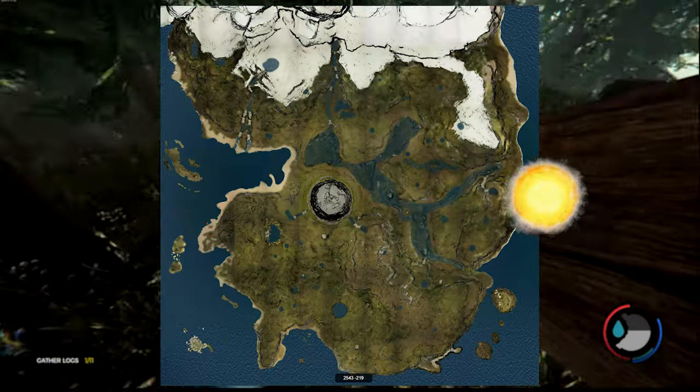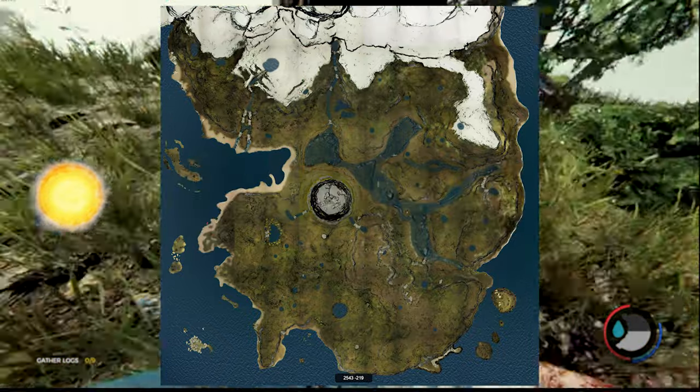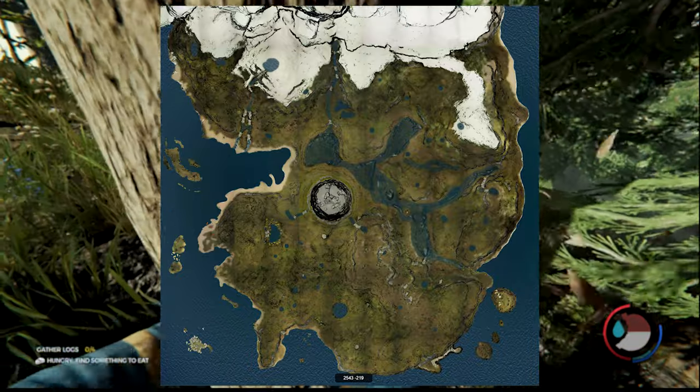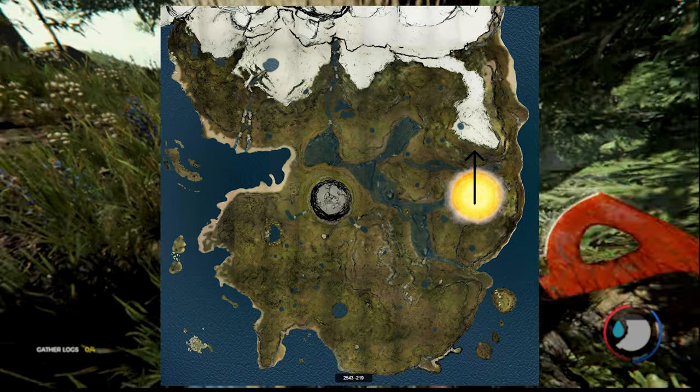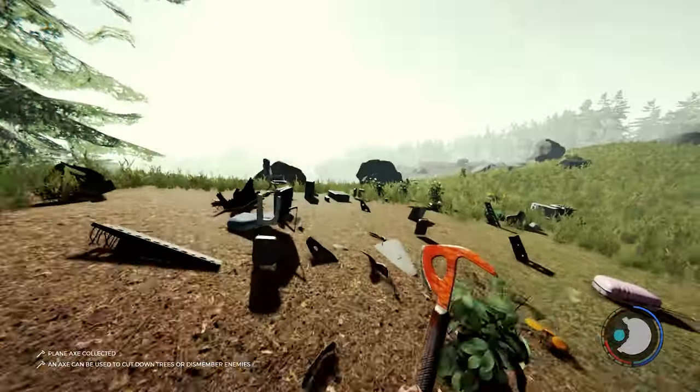First, to find the mountain, we can orientate using the sun. The sun goes from east in the morning to the west in the evening. The mountain is located to the north, so we can find it by following the sun and looking to the left side if we are searching in the morning.